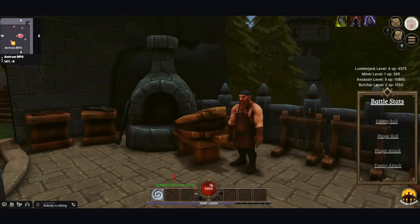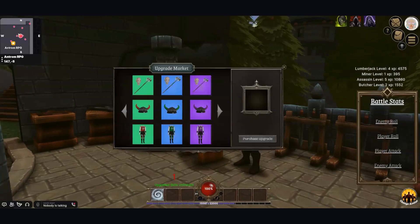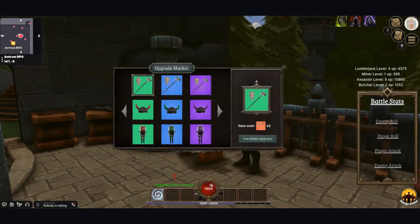Our last major upgrade so far is upgrading wearables and adding an upgrade market, so you can burn wearables to get better wearables.